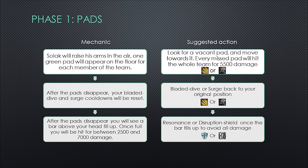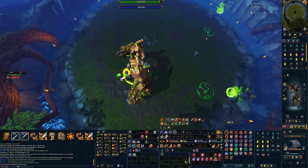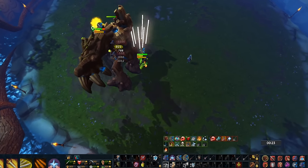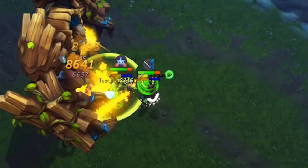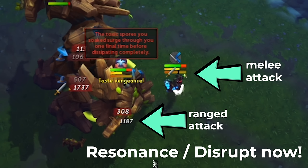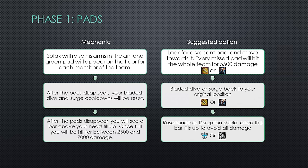The first mechanic is pads. Solak will raise his arms in the air and one green pad will appear on the floor for each member of the team — two in duo, five in a five-man. Move towards a vacant pad; every missed pad hits the entire team for roughly 5,000 damage. After pads disappear, your bladed dive and surge cooldowns reset so you can return to position. You'll then see a bar above your head fill up and get hit for 2,500 to 7,000 damage. Use resonance or disruption shield as the attack lands — not too early or an auto attack will break it. Alternatively, use devotion just after the pads so resonance can be used anytime to block the hit.